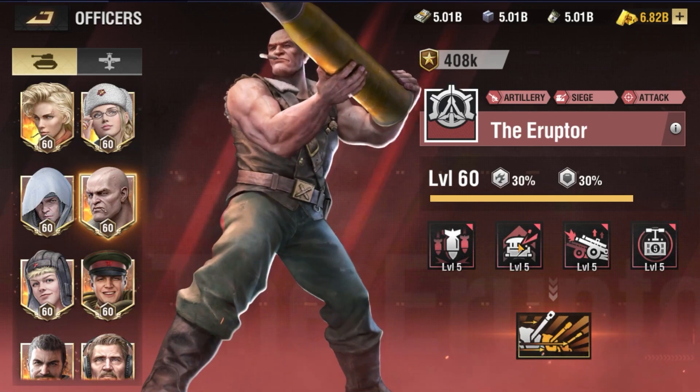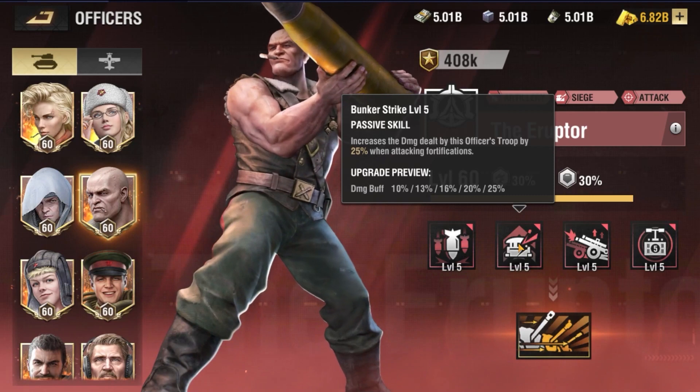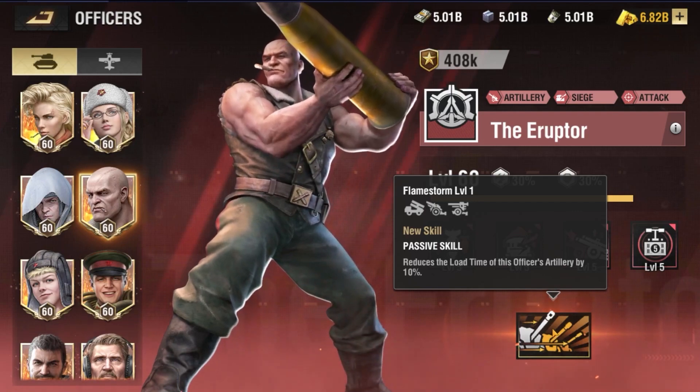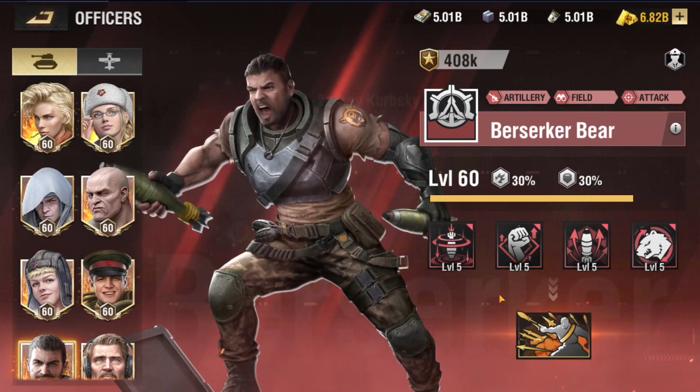The Eruptor is another great officer paired with any of your artillery units. He offers a 25% increase in damage when attacking fortifications. When he is fully awakened, he reduces the load time of your artillery unit by 10%.